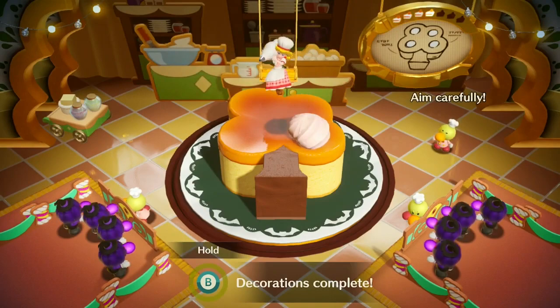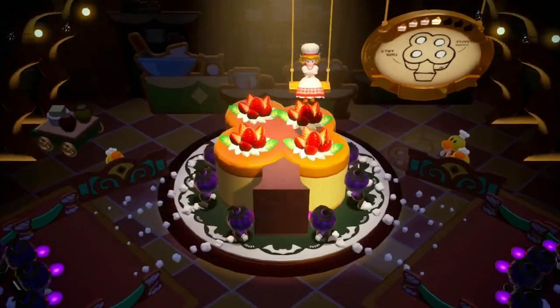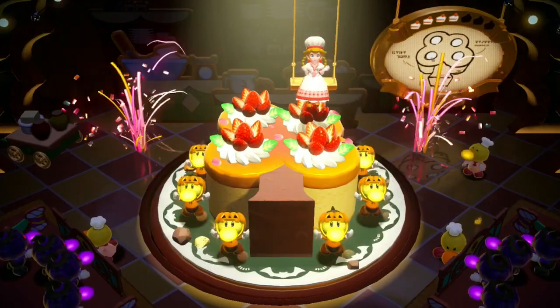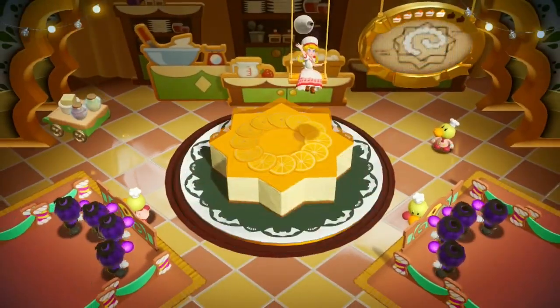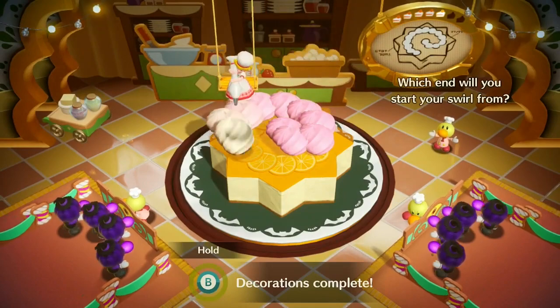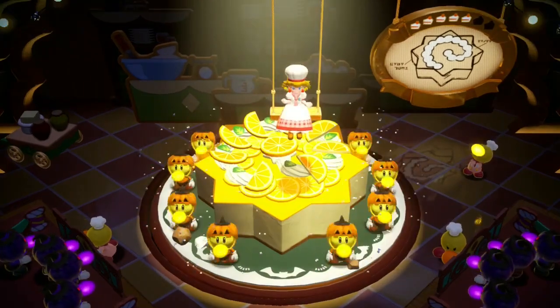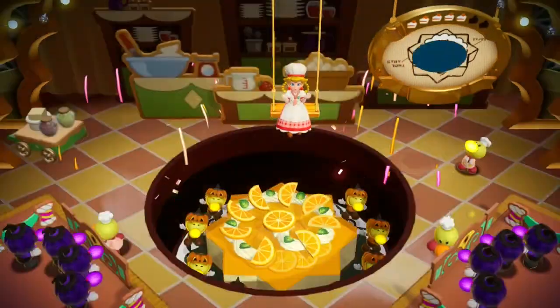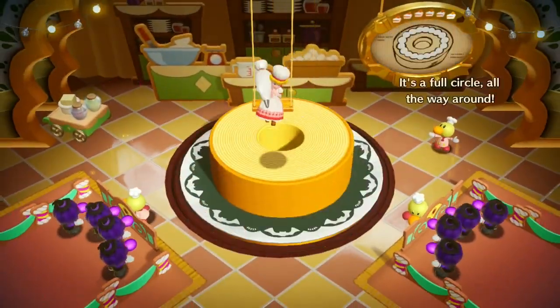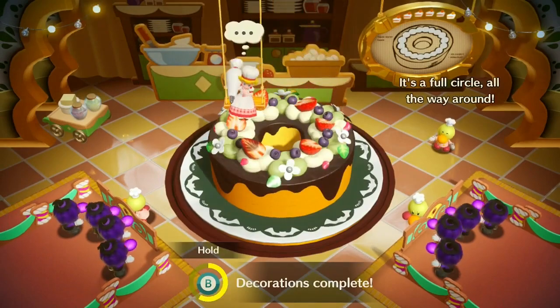We're going to add a dot to each corner — complete. Here we're going to do a swirl: start from the middle and then work your way out — complete. This one is just a circle around this particular cake — complete.